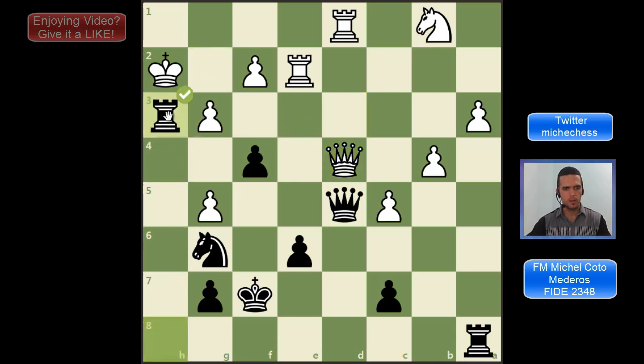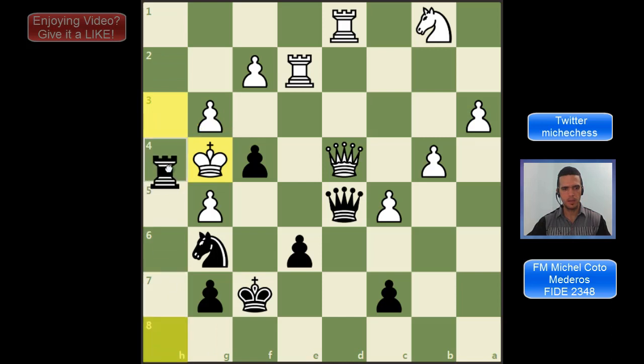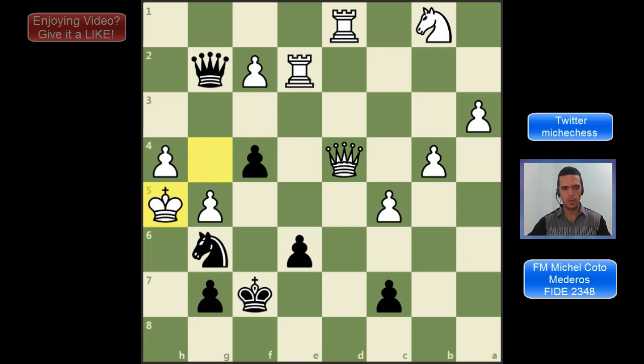So I will play it. Rxpawn, opening the king, we continue with checks, and then we deflect this pawn a little so we can mate on g2. Actually I made a blunder here — I didn't see the king escaping. But we have mate anyway with Qf3. Okay, let's go to the next.